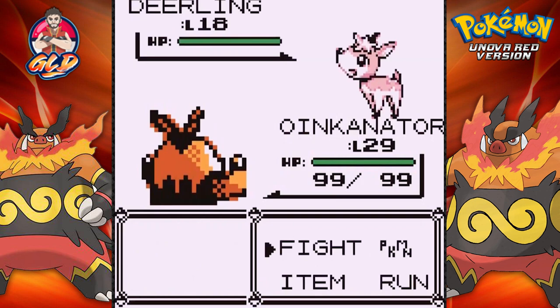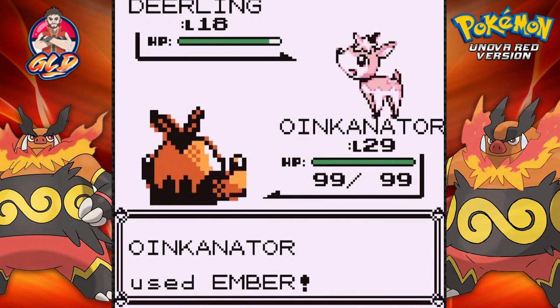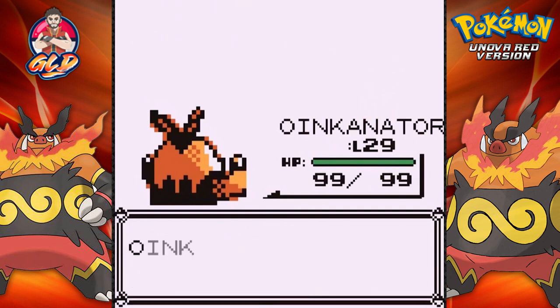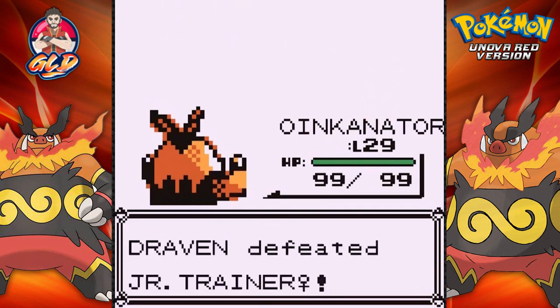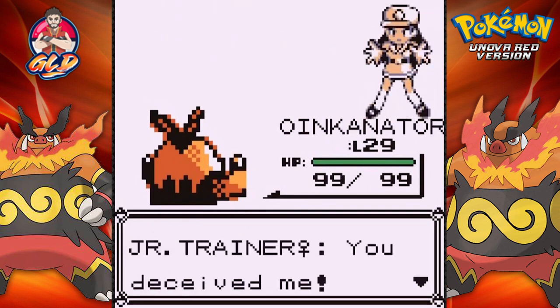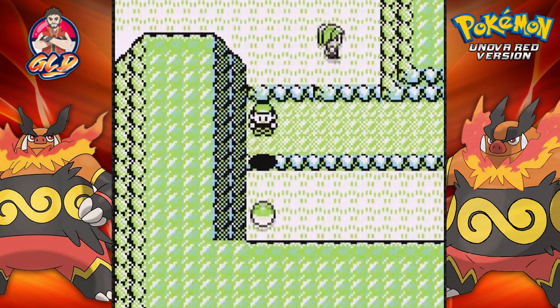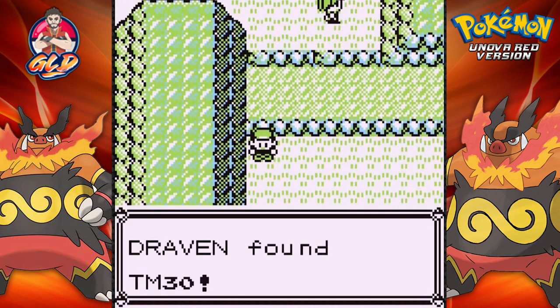This game has taught me I need to start looking into every single grassy patch because there might be Pokemon you want. We found a Deerling — this is the first time seeing one, and it's a Pokemon I was interested in because it learns some pretty good moves. Also found TM 30.